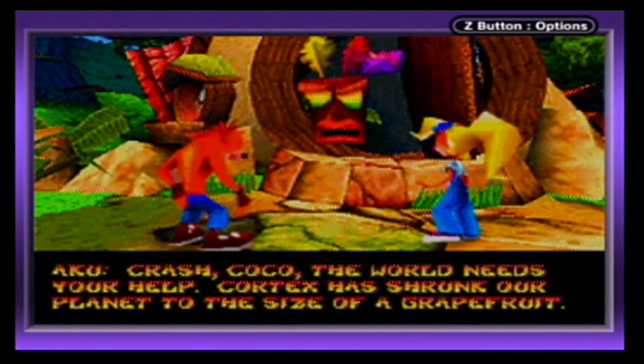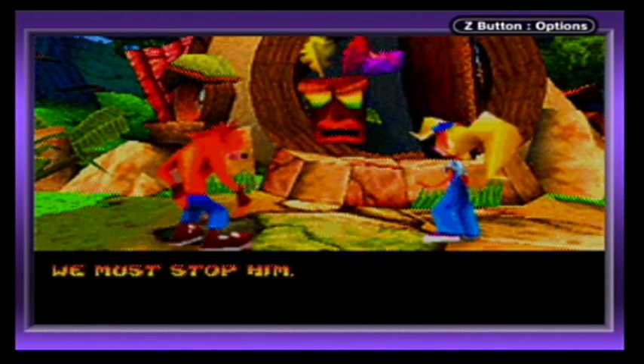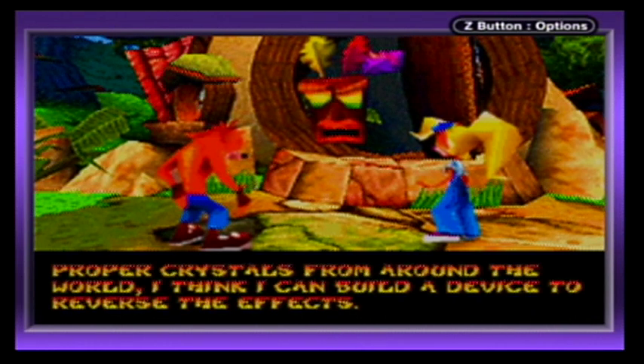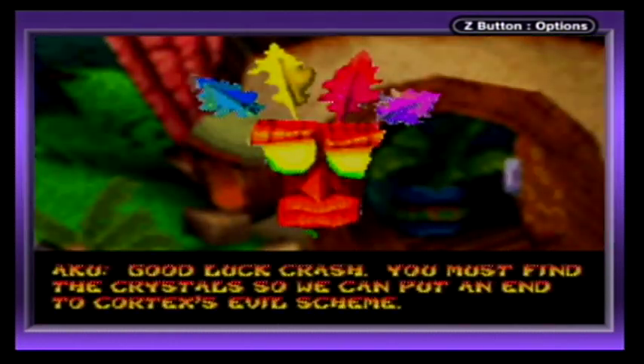Aku Aku addresses Crash and Coco: the world needs their help. Cortex has shrunk the planet to the size of a grapefruit. They must stop him. It looks as if Cortex is using crystals to power his shrinking machine. If Crash can find the crystals from around the world, Aku Aku can build a device to reverse the effects. Crash must find the crystals to put an end to Cortex's evil scheme.